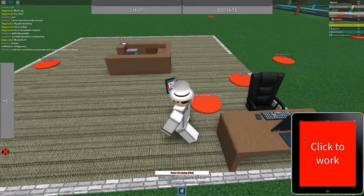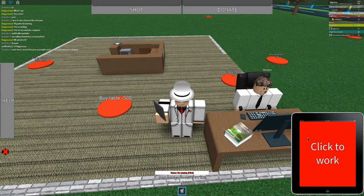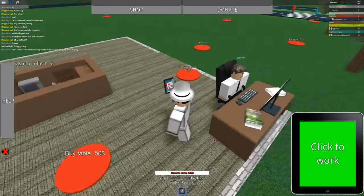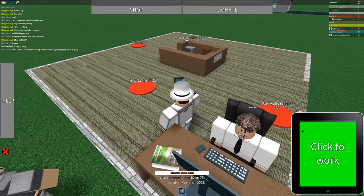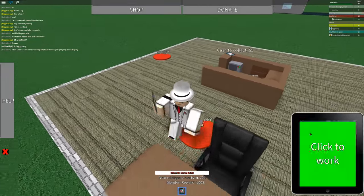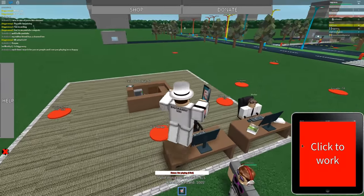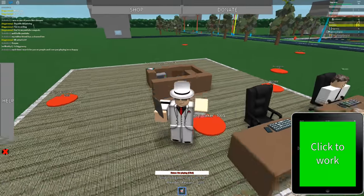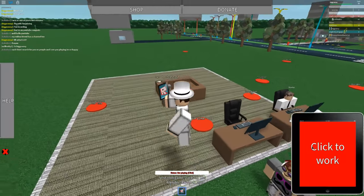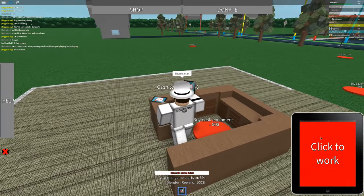Buy equipment. Buy worker. Oh, you can hire your own workers — that's cool. So I should be getting money now. Once you get a worker and your full desk and stuff like that, he'll start giving you money, which actually works fairly fast. I'm getting $1 like every two seconds. It's really cool meeting fans, honestly.